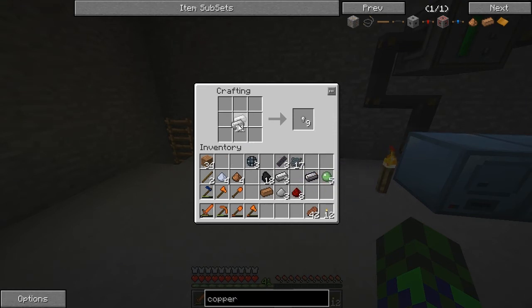Because to make an enriched alloy, it is one ingot in the middle — an iron ingot surrounded by four redstone — which is pretty expensive.